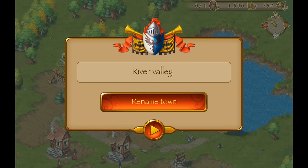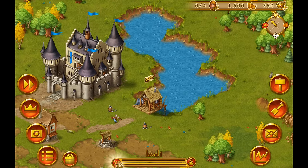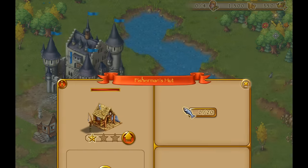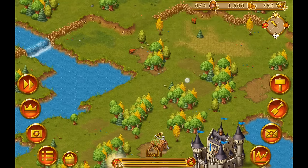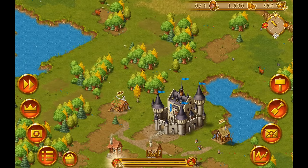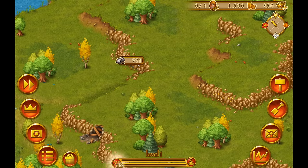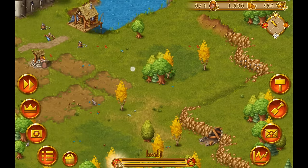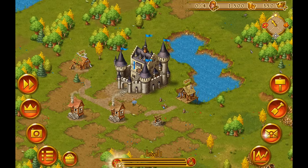Our town will be called River Valley. We have a little delta with a fisherman's hut already on it, and a little forest with some deer running around, so there should be plenty of food. We also have some ore and some gold, so that's great. Looking good so far with our map — let's begin building.